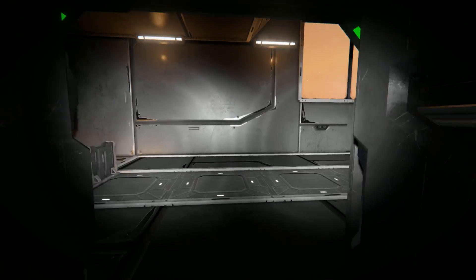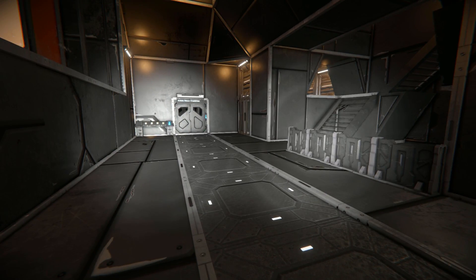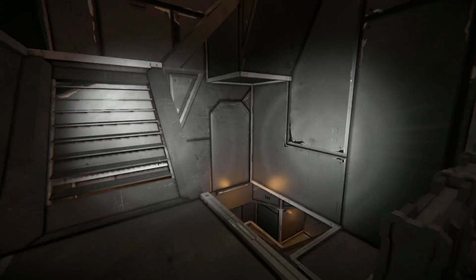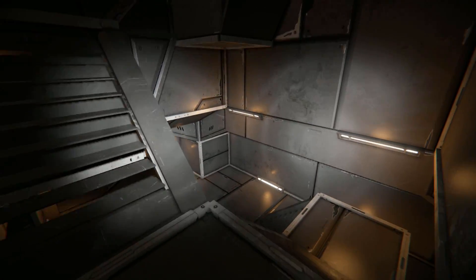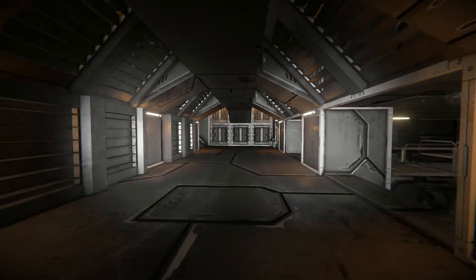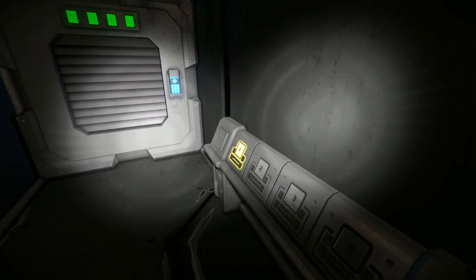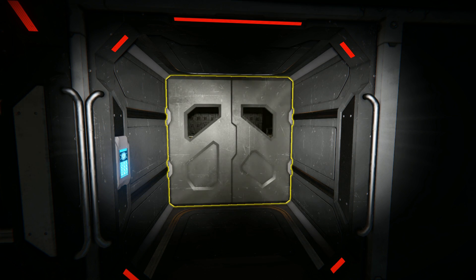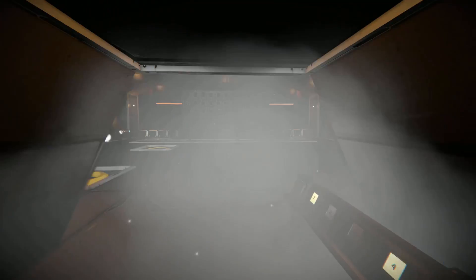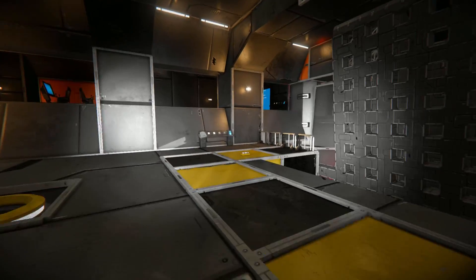Coming through here, let's go down these little stairs, and we come to some more airlocks at the very end. Here's another airlock — let's open that up, close that up, wait for the airlock. And there we go. We can now go out into the rear of the ship, and this is the ramp that extends down.